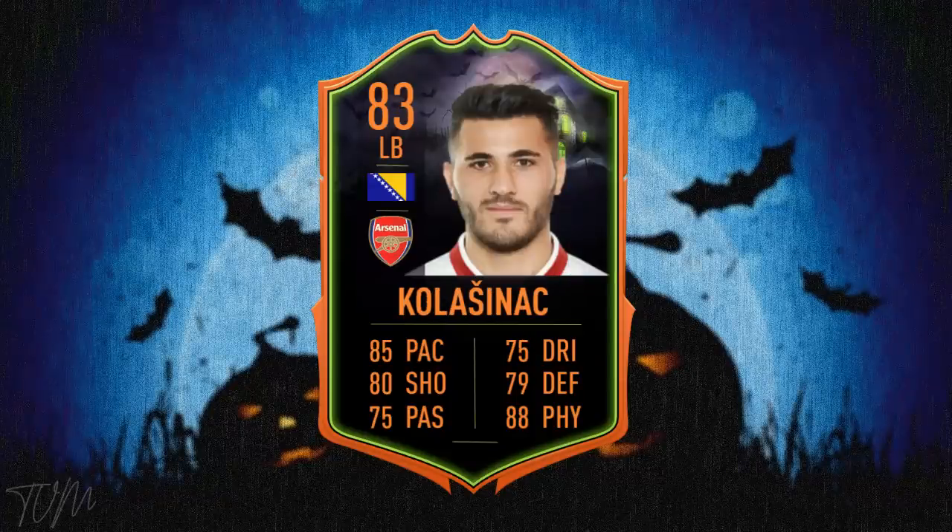Kolasinac — let's be honest, he's a bit of a scary bloke in real life. I think he fought off armed robbers or something a few weeks ago. So I would not be surprised at all to see this guy given a Scream card. Is that a usable card? I think so. I've given him a physical boost. I don't know whether EA would do physical or defensive — I think physical seems to be a popular one for the Scream cards. Like Bernard has been given a nice physical boost. Wouldn't be surprised.